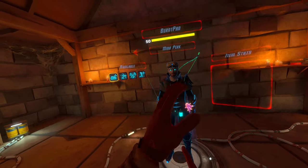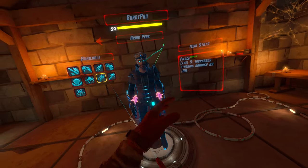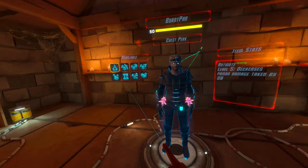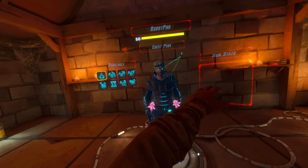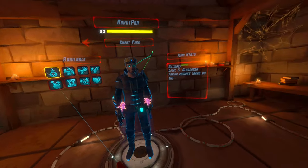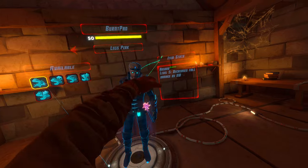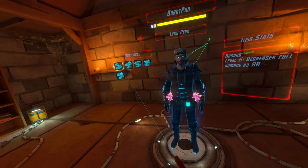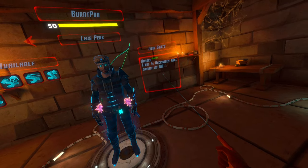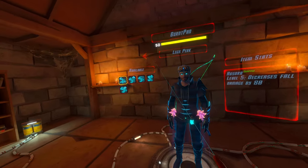Fortune just increases gold — basically no combat benefit. Pierce increases stabbing damage, but you can't stab with these weapons or the bow as far as I'm aware, so it doesn't help. And poison — I'm not going to do a poison dungeon, I'm going to do Lava Forge, which is in theory the hardest, but it doesn't have any poison enemies, so that doesn't help either. And this last one, Absorbed, decreases fall damage by 80%, but honestly dying from fall damage is more helpful than barely not dying from fall damage. So that's also not helpful.